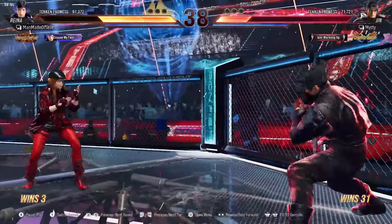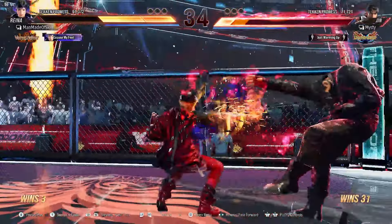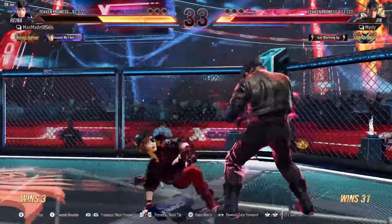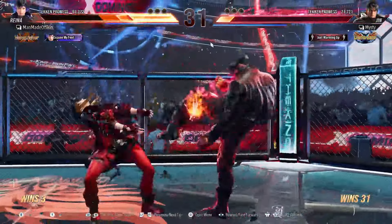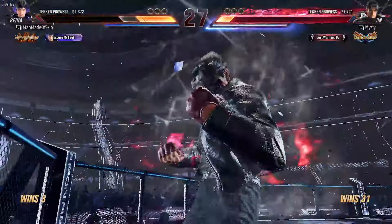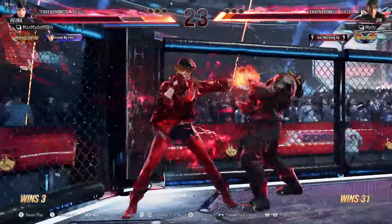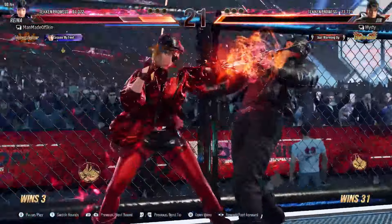This one was just me trying to understand who I'm fighting. Down-1 — I think that was CD1. There's the launch. That's what I was pointing out — it's a low-high. Duck the low, crouch the high, you get a full punish. I tried to adjust but I got nothing. Just trying to push my advantage, but yeah, that was a nice input — I don't know what that was supposed to be.